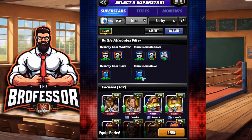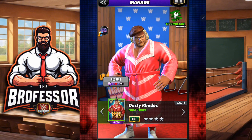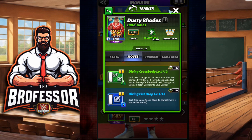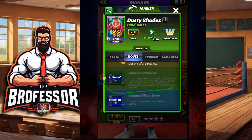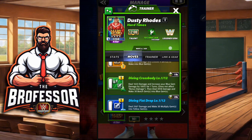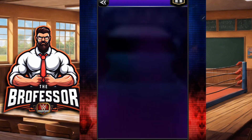First and foremost, I think the number one in the focus category is going to be Dusty Hard Times. With Dusty Hard Times, it's not just the move set — it's being able to increase your blue gem damage with that move, as well as make a whole bunch of multiply gems. Using that move and then increasing your moves again with the green move using the sub, that's what you're looking to do. Dusty Hard Times is probably going to be the best in the focus category.